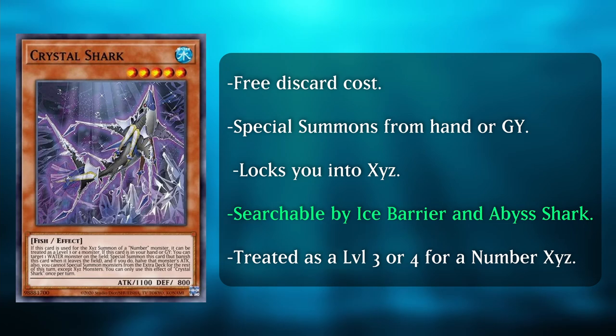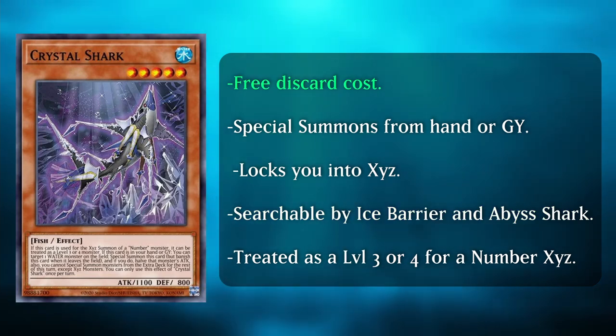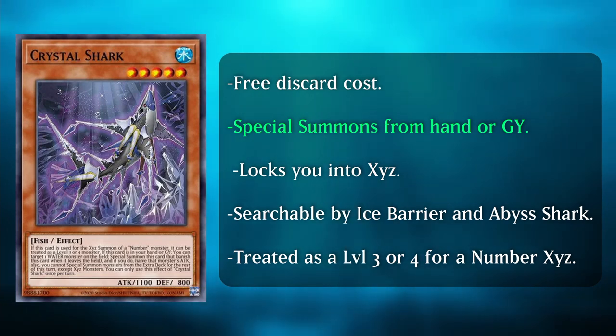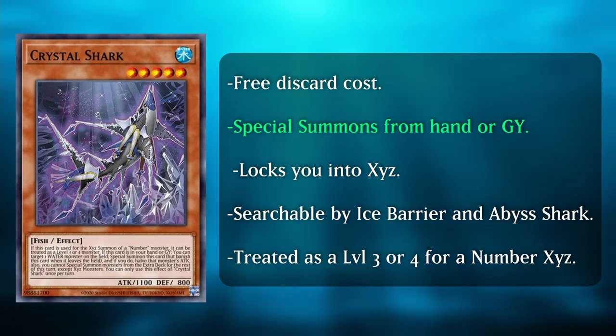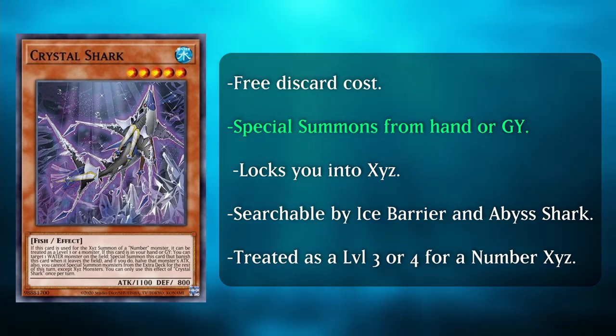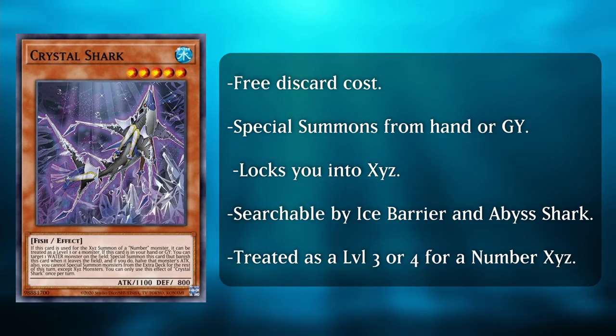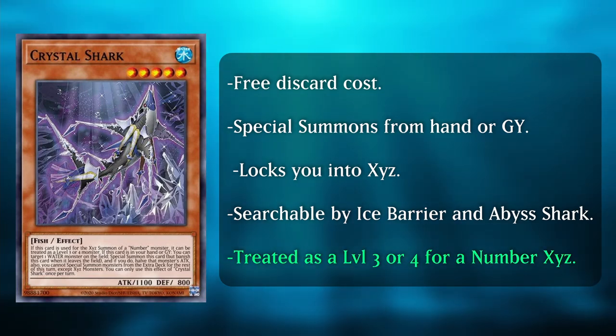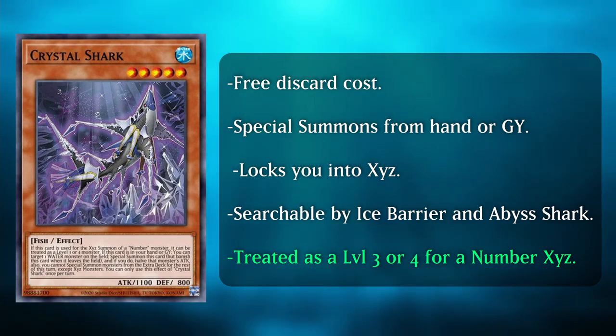Crystal Shark can also be searched for by Abyss Shark, and Crystal Shark is a free discard cost because it can special summon itself from the graveyard. This is pretty useful if you need to activate Celacanth's effect. Crystal Shark also turns Leaf Fish into a one-card XYZ. You can use Leaf Fish to dump Crystal Shark into the graveyard, then special summon Crystal Shark from the graveyard by targeting Leaf Fish. Crystal Shark special summons itself by targeting one water monster on the field, even on your opponent's side. Both Crystal Shark and Abyss Shark can be used as level 3 or 5 for XYZ summons.